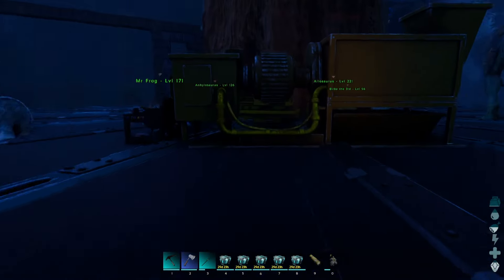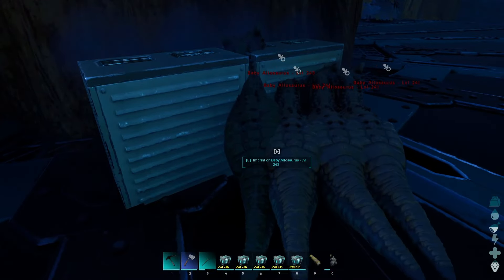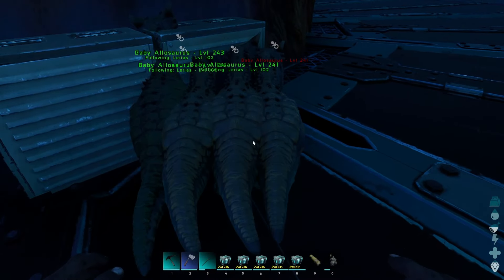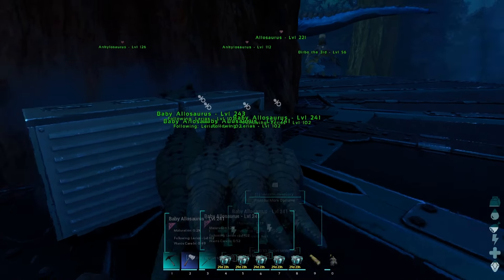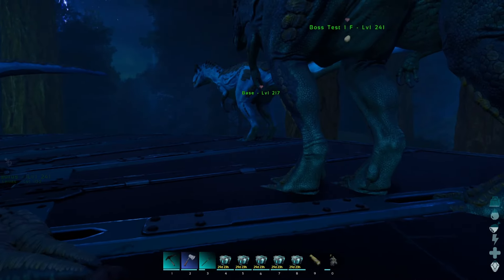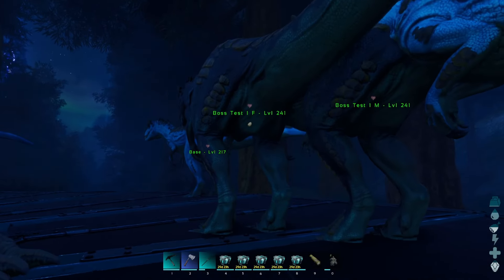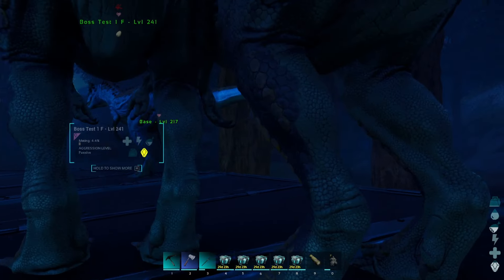I think we got one leg out there that I was using. Oh, we got a mutation on one of them — nice, that might be the one we choose to ride. Now the thing is, we have to imprint all of these, so this is gonna be a process. Let's enable mating, get a couple more eggs.